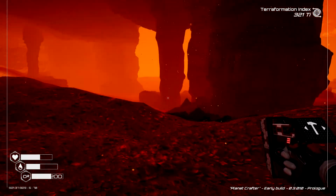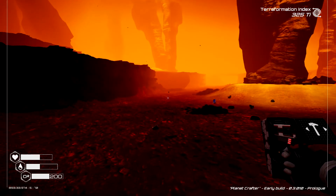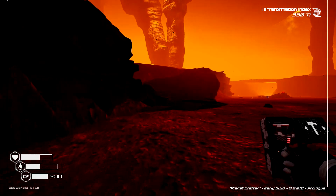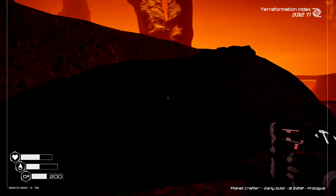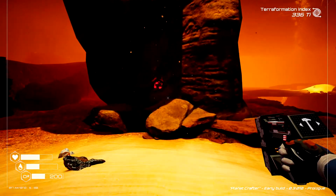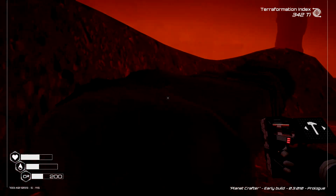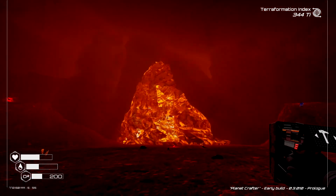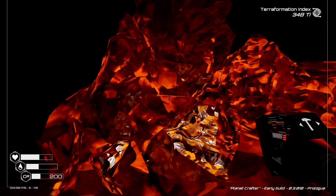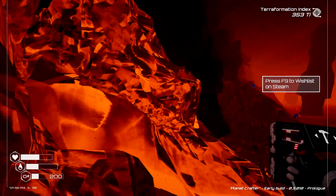All that water down there is going to fill up. The cave entrance is all sealed up — it looks like you have to wait until you bring your T-points up to melt this down. It looks like a big chunk of ice, and once you melt it down there's a whole other biome on the other side.